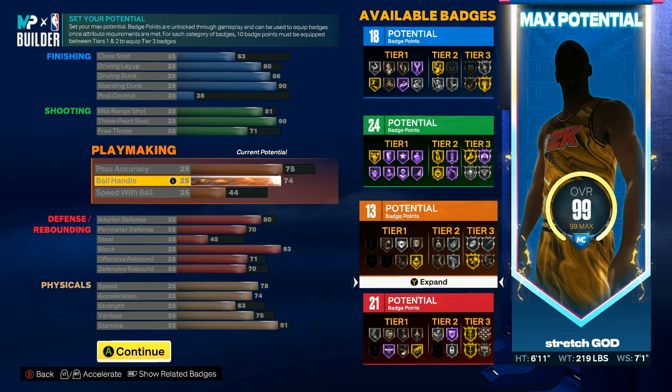For speed with ball, the reason I got it only up to 44 is because if you put speed with ball too high — I don't know if it's a glitch or if 2K knows — but if you put it too high you can't get Ankle Breaker and Shots takeover, which I got on this build.